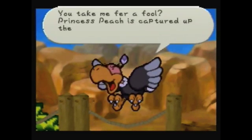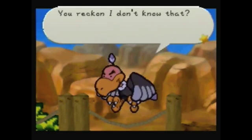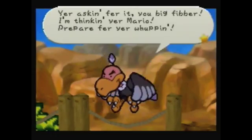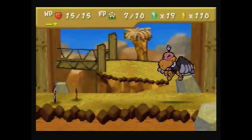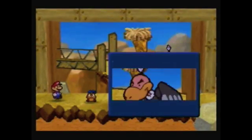Princess Peach? You're talking to a— I can't even do this guy's accent. Anyway, we're gonna battle this guy. I do not know who he is. Let's get a little info on him, shall we? Buzzard. He's guarding Mount Rugged. Oh, he's a big bird.